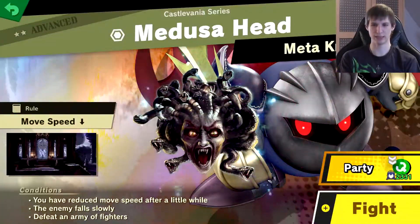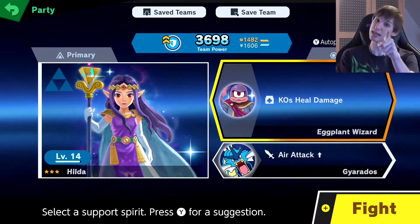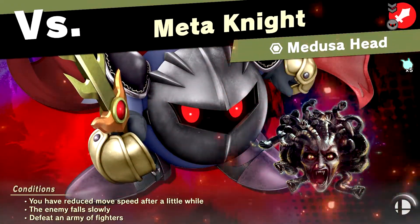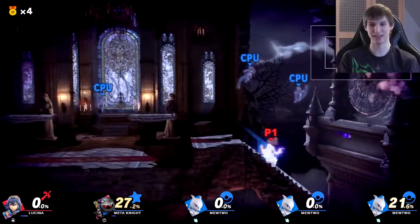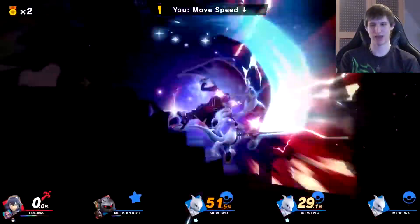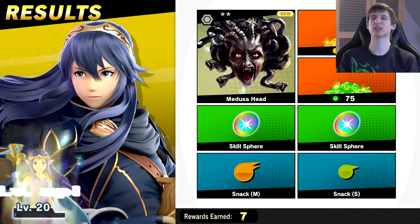Next up - who is this? Medusa Head. That thing looks creepy and I love it. It's a K.O. Seal on their attack. If you know the Medusa Heads from Castlevania games, that's a good ability. There's a lot of little Mewtwo's, and the reasoning is actually real fun because they can stun you - it fits them so well. It's funny. It's not a difficult fight, but it's well themed. I like it. And we got past it super fast.